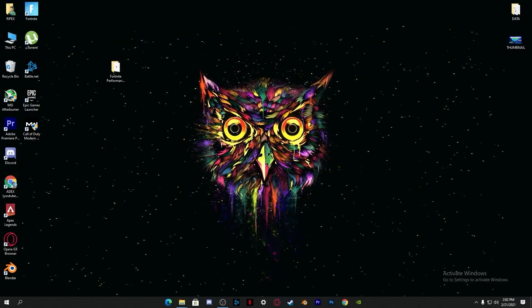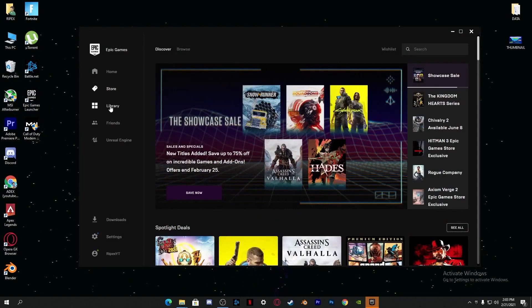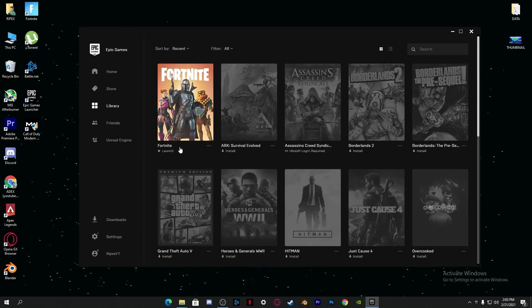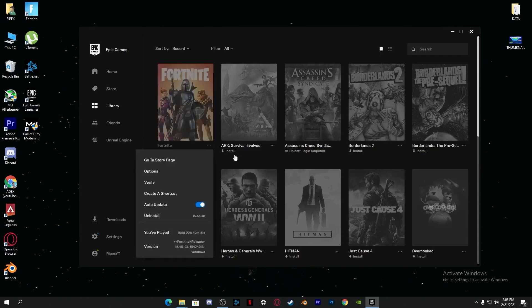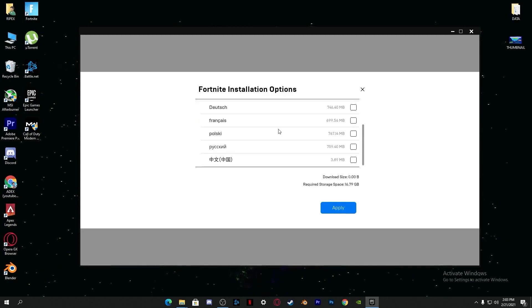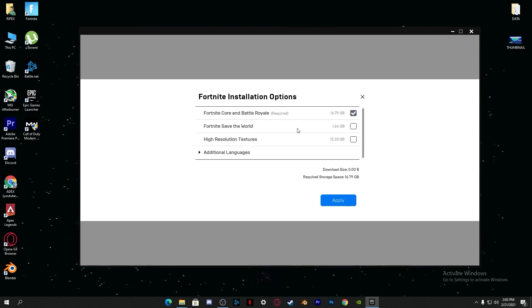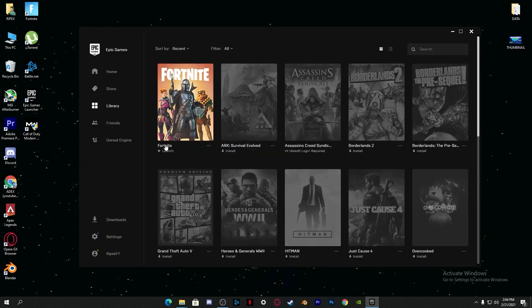After applying those settings, go to the Epic Games Launcher. Go into the Library section. I recommend you uninstall Fortnite and reinstall it. Before reinstalling, go into the options menu and uncheck Fortnite Save the World and the high-resolution texture pack. Also, if you are using another language you can select it here. Make sure only Fortnite Core and the required battery option are checked, then apply the settings.